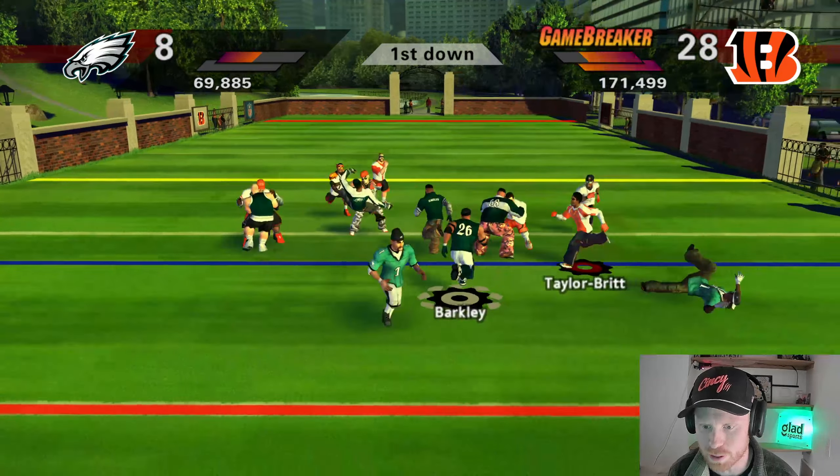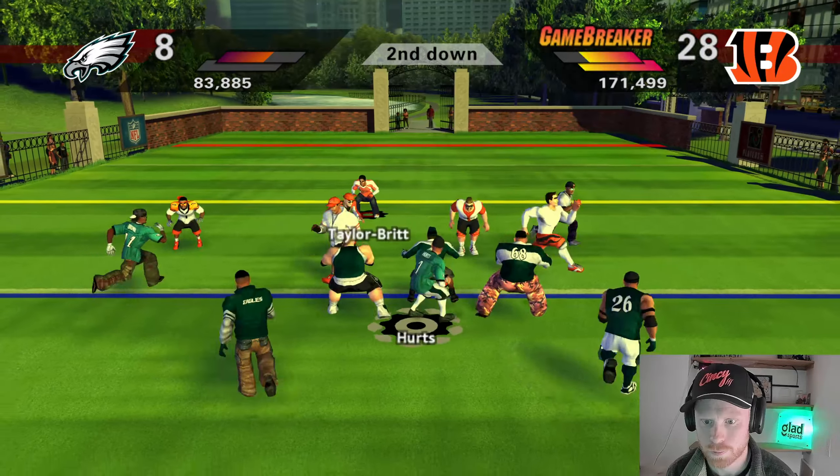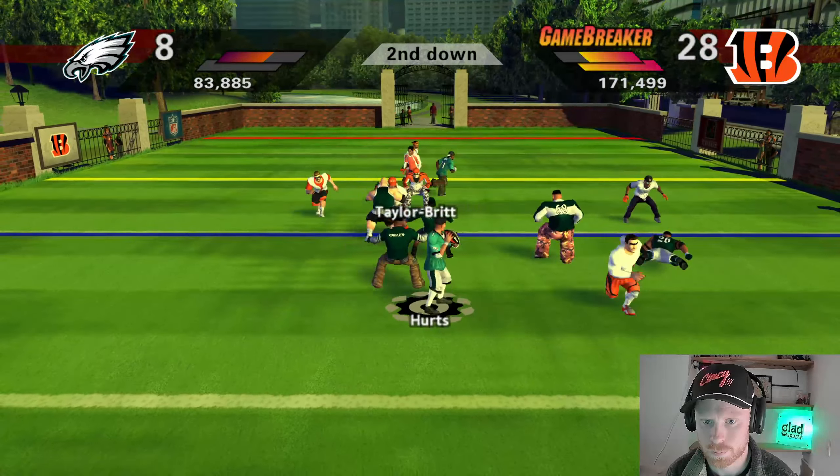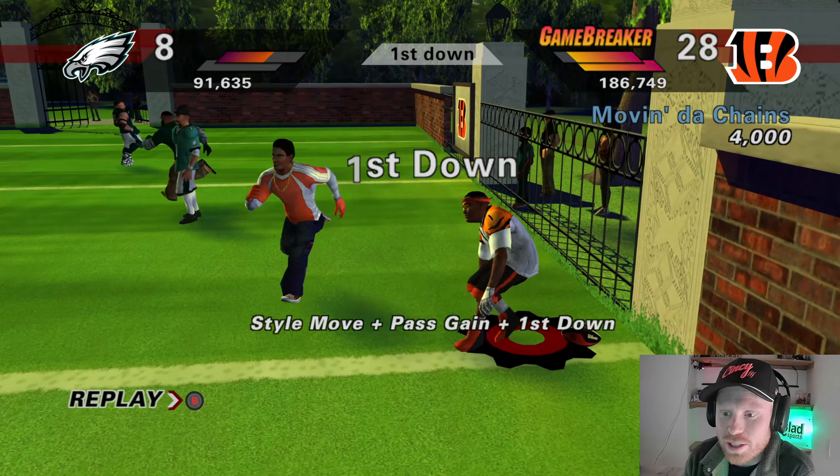I'm not going to use my game breaker just yet — going to hold on to it for a little bit and see if we can get a natural turnover, maybe use it on offense to end this thing. Let's just play some regular D. Cam Taylor-Britt is there to stop Jalen Hurts from getting a catch. I'm going to bring Logan Wilson on the play to cover Barkley. Fourth down — turnover on downs. Great defense. Dang near perfect game from the Bengals here.